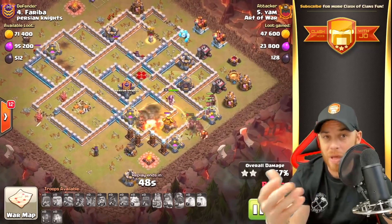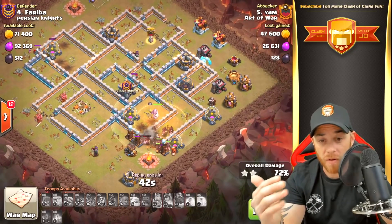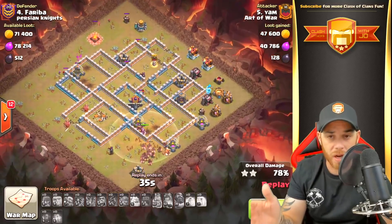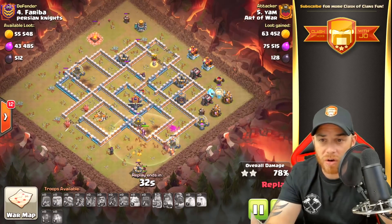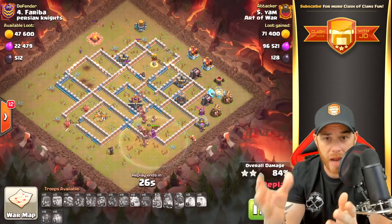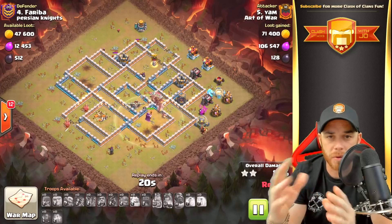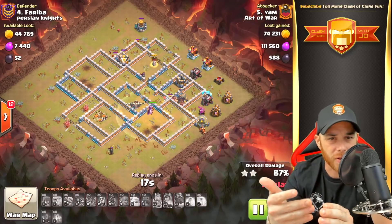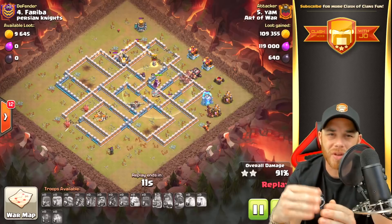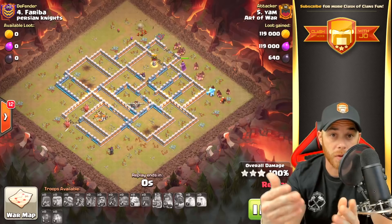There is a hidden tesla farm in the south, so a heal spell is dropped to beef up the hog riders. They take out an air defense and move into the final four hidden teslas and a multi-mortar, taking them down with ease. Cleanup follows with archers and wizards working on an elixir collector. It's set in stone: take down the Town Hall and Barbarian King with heroes, handle clan castle troops, and the hogs do the rest.